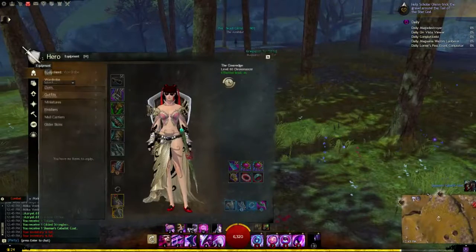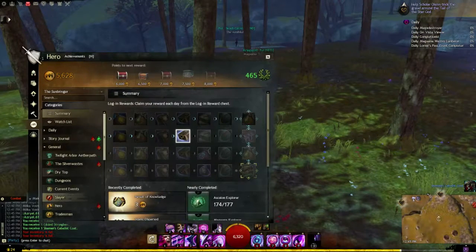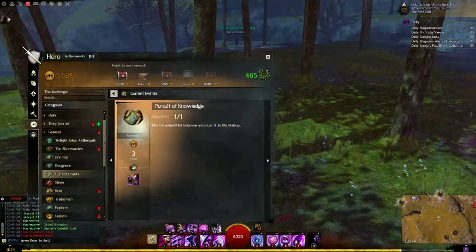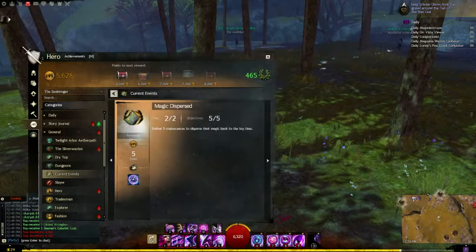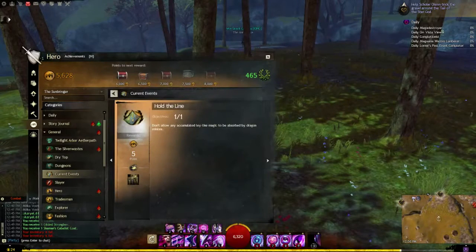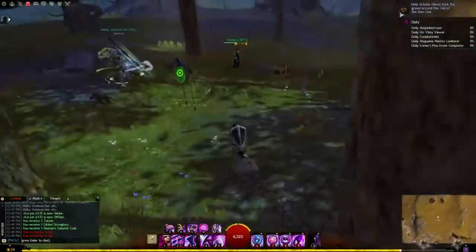I might as well show the achievements here. Under Current Events, there's Leyline Cartography, which is basically going to all three locations. There's Pursuit of Knowledge, which is just giving the stone to Ella. There's Magic Dispersed, which is just defeating these champions five times. And there's Holdaline, which is don't allow any of the Leyline Energy to be absorbed by Dragon Minions — which we just did.